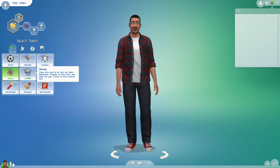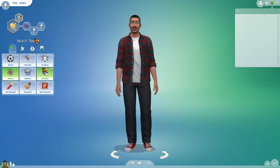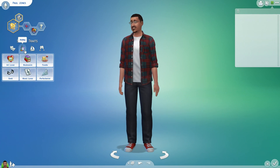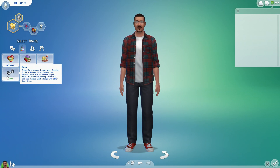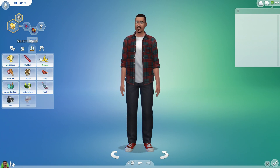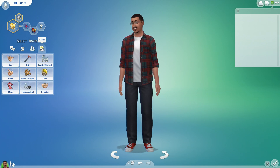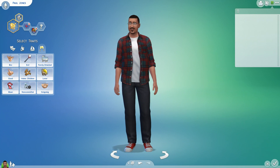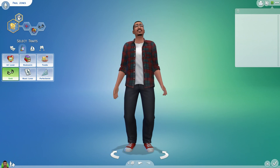We're going with swagger walk. Now I gotta pick a trait - genius is already picked, along with sad and conservative. Let's go with goofball. Looking at all these traits: I'm geeky in real life, hell yeah. I'm a glutton, I'm ambitious, I'm childish. There's also mean and non-committal. Let's go with geek - yep, that's about right.